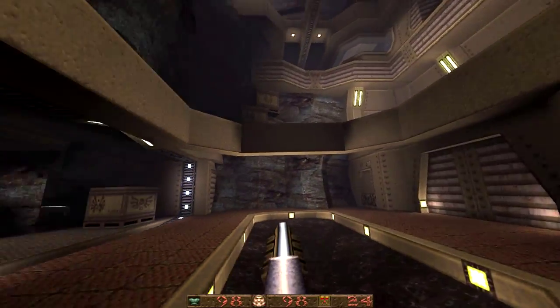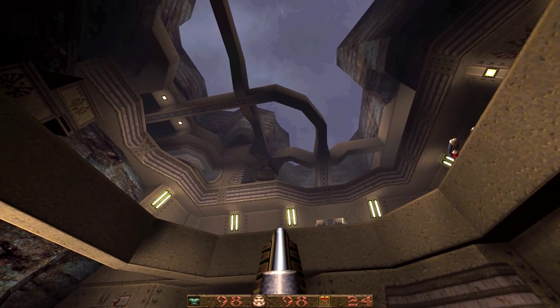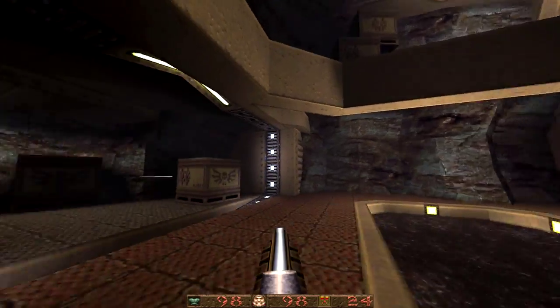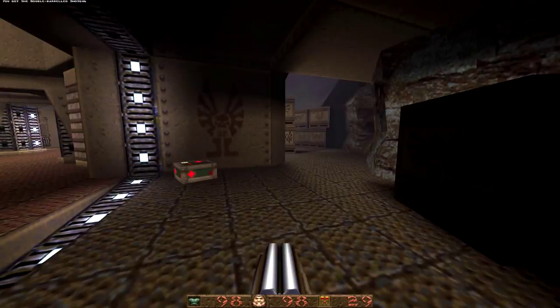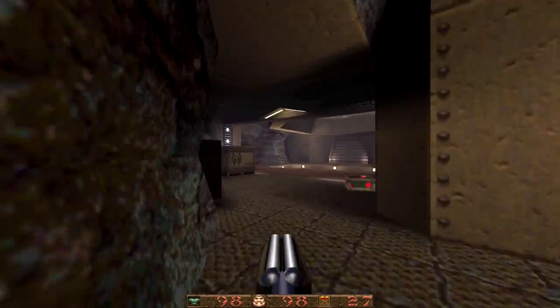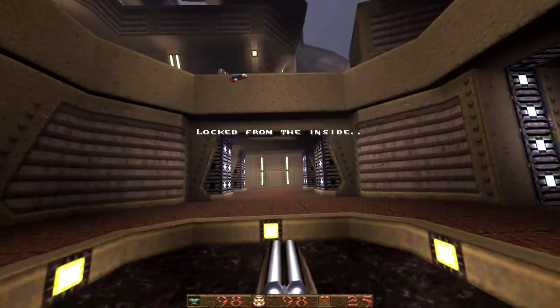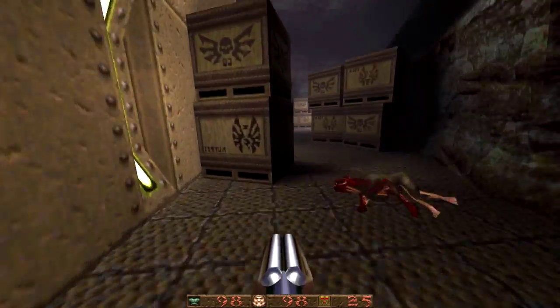This map is incredibly impressive architecture-wise. It's huge, incredibly detailed, and has lovely interiors with some very subtle colored light. You notice the blue on these lights here — it's not overwhelming, just very subtle and blends into the environment really nicely.